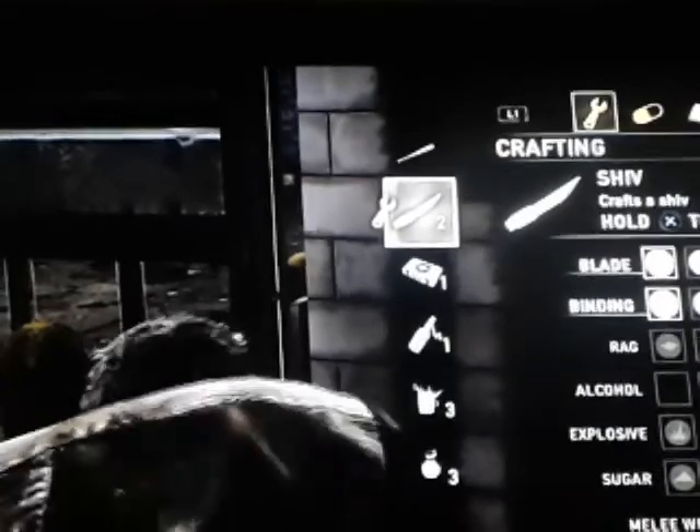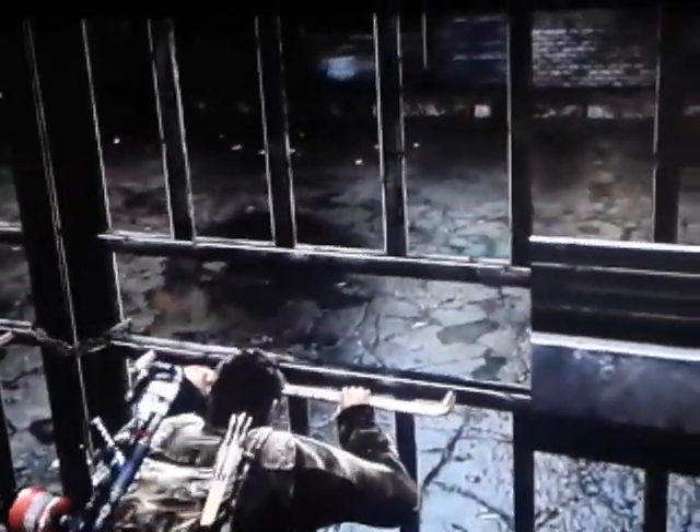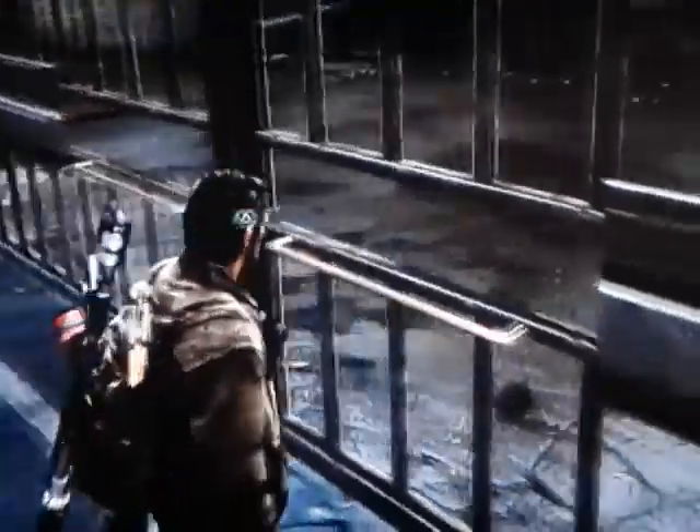We need to craft a shiv in case we get grabbed by a clicker. There we go. I don't want to equip that right now. Let me open this — oh yes, we can. It's a rusted gate. I've found another way. Maybe we can get over it. Can you boost me up or something? Nope, that won't work.